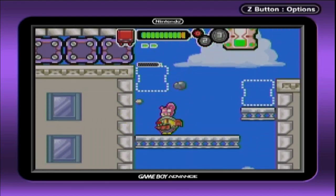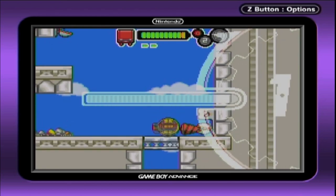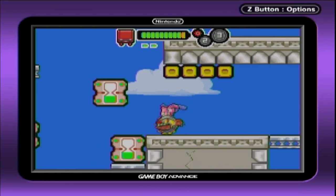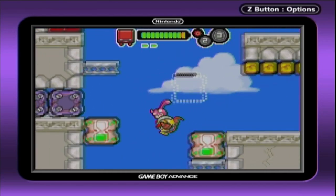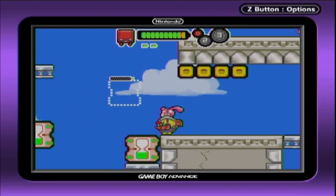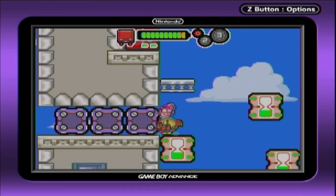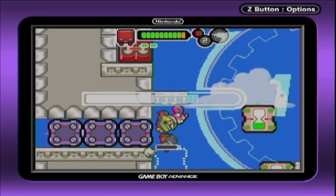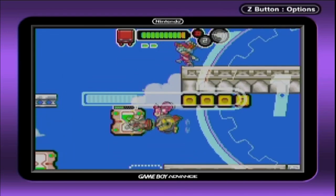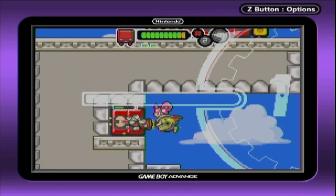We need to jump from one side to the other to reach up there. Something unexpected hit us — that was just annoying. Let's see what we can do here. I think we have to drill one of these guys and then jump ahead, but for some reason I can't jump all the way up there yet. Maybe I need to knock this guy out and then jump back over — there we go, got it!